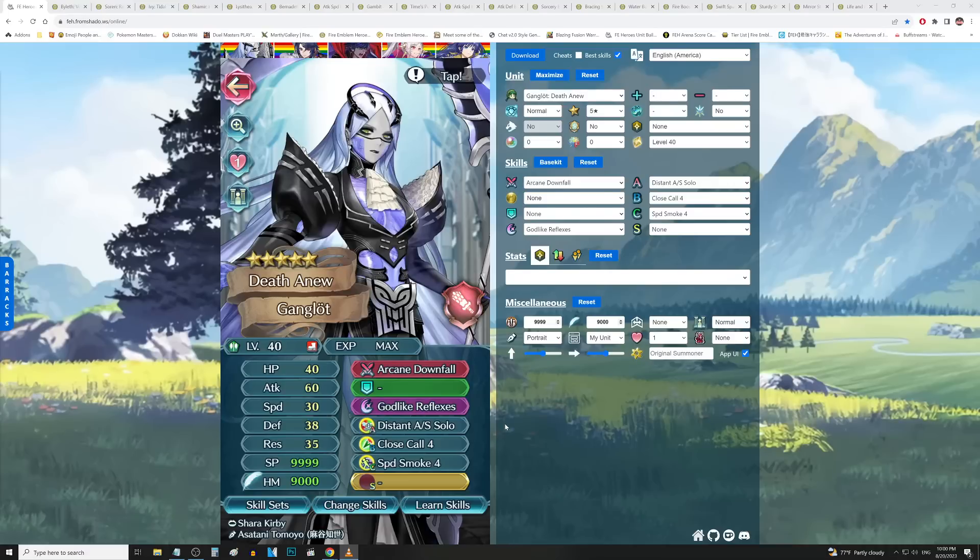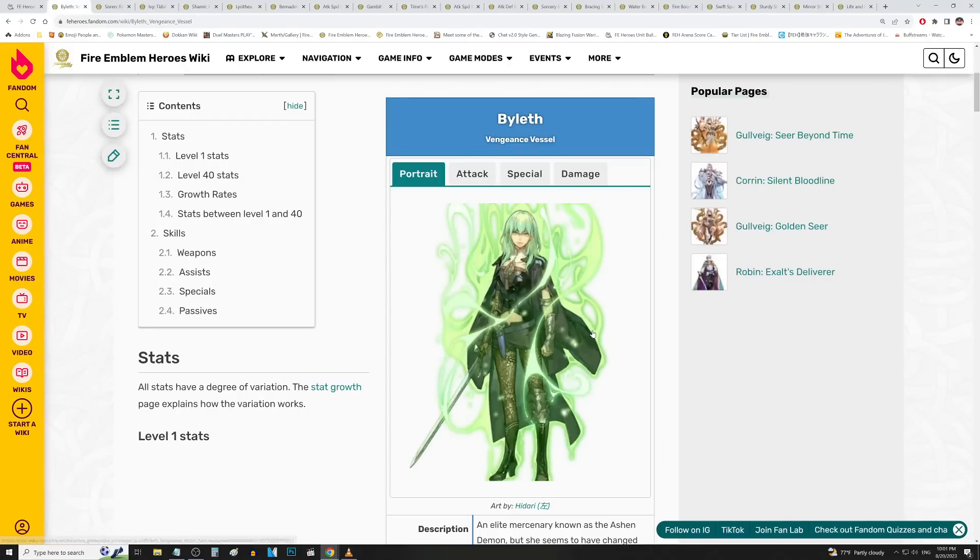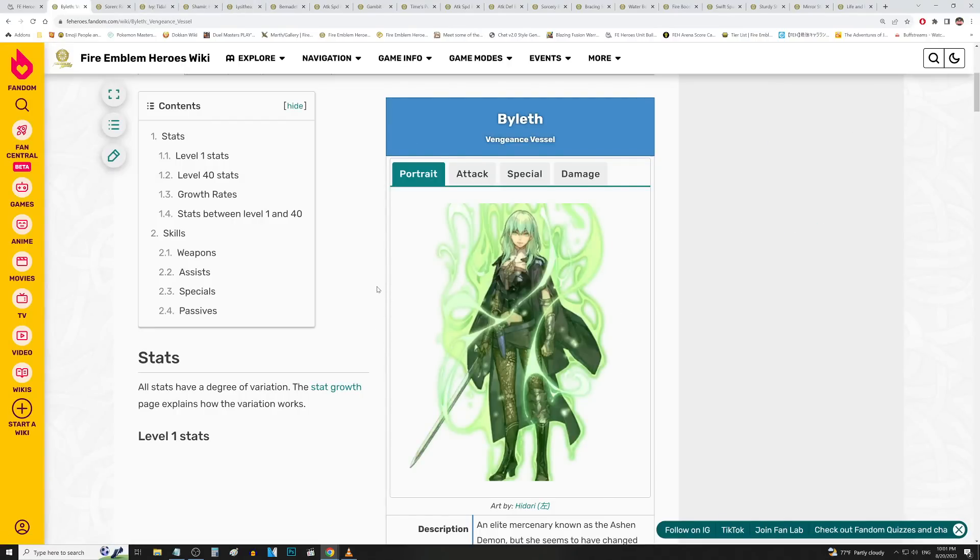What we're going to be doing here today is taking a look at some good skills you can give to these rearmed heroes and really maximize the fodder you're getting out of them, so that every single time you pull a copy of your rearmed hero, you're just instantly building one of the other units laying around in your box. We're starting with Ganglot here because she is the only infantry melee type as far as rearmed heroes are concerned. That's bound to change eventually, but considering how many of the other rearmed heroes have been rerun by this point and the fact that Ganglot has been off limits, it seems like they are well aware of how disgusting the skills you can give to Ganglot actually are.